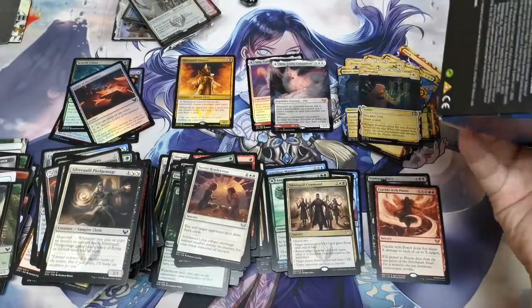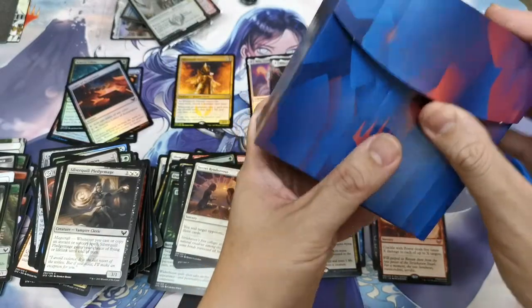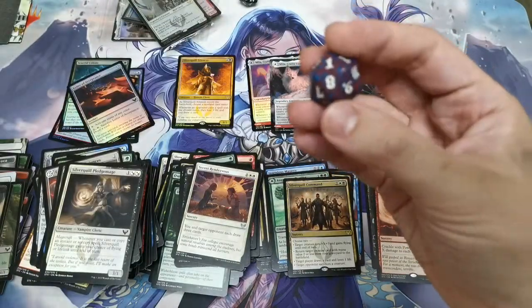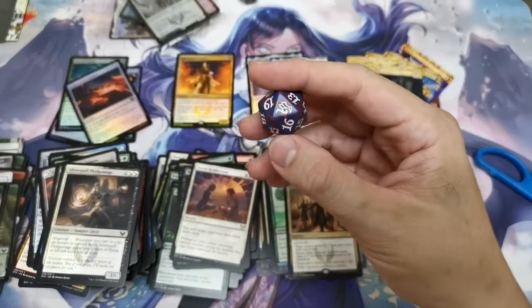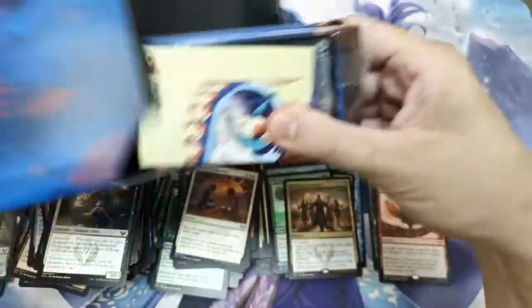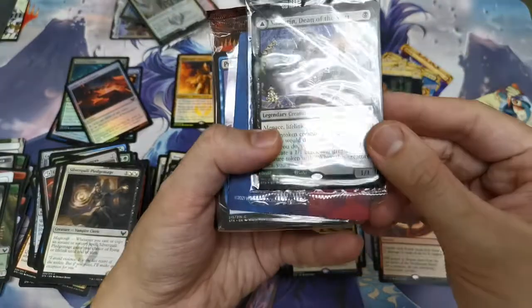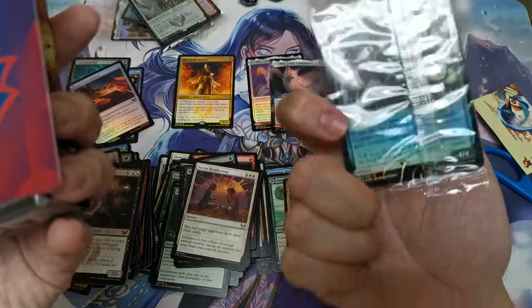The last pack is Prismari — the Prismari pack looks quite nice: it's purplish blue and red, with their symbol. Our pre-release card is Valentin, Dean of the Vein, and Lisette, Dean of the Root.